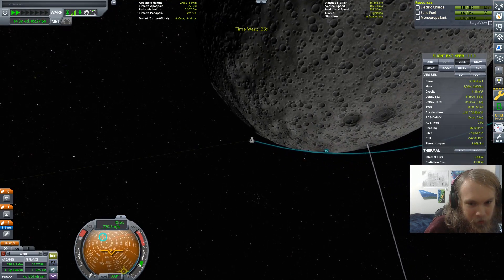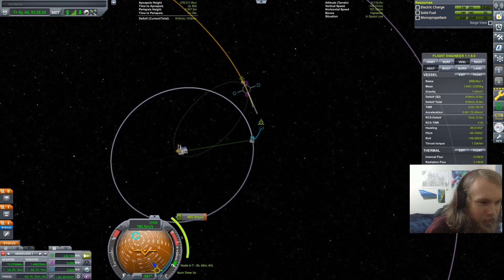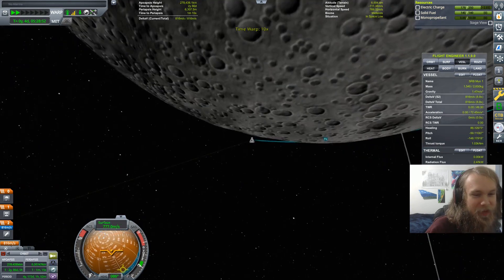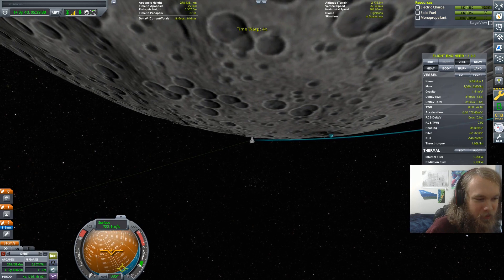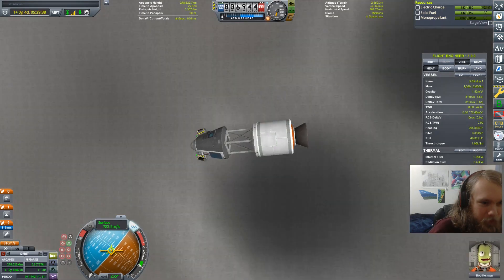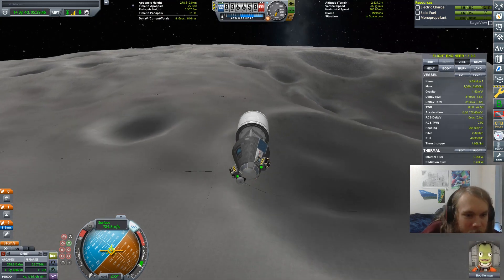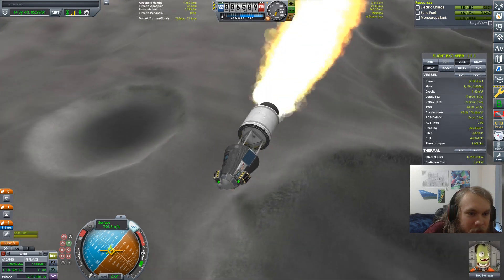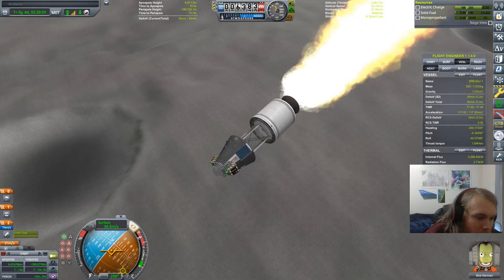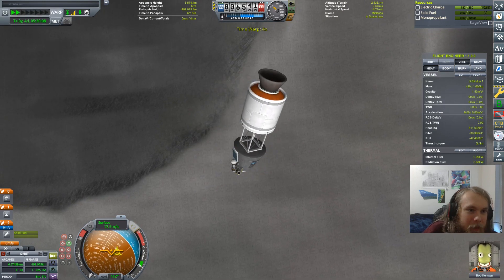If we fail, we could just go back to Kerbin right now, but that doesn't give any views, so Bob, your sacrifice is for propaganda. We've got 816 meters per second in the tank, so we need to waste roughly 20 meters per second. Is there a mountain coming up? Because we want to land as high as possible. That's a high area right there. Fire the engine. We left at 20 meters per second and we are kind of heading towards a high area, but we accidentally boosted up a bit more, so we have further to fall.